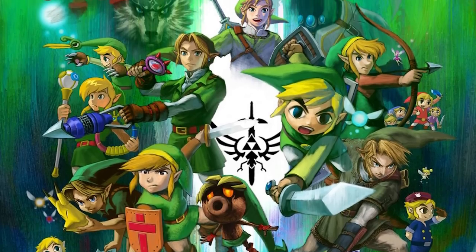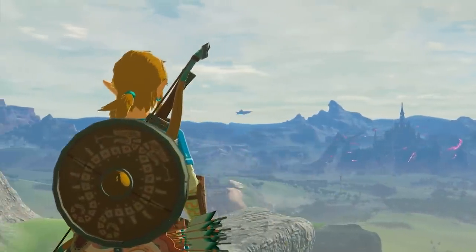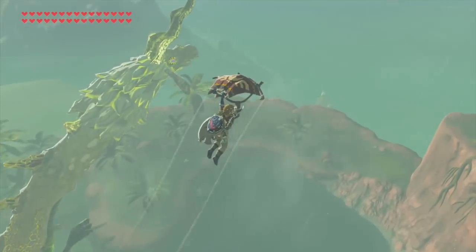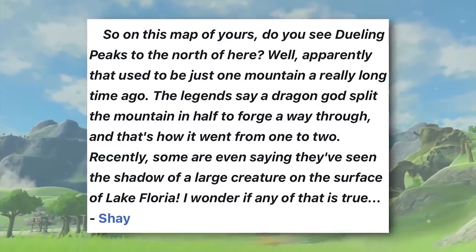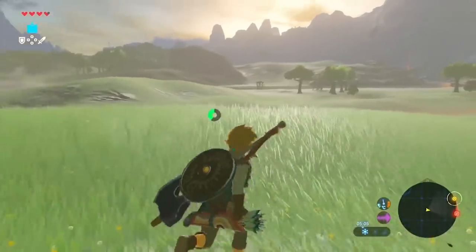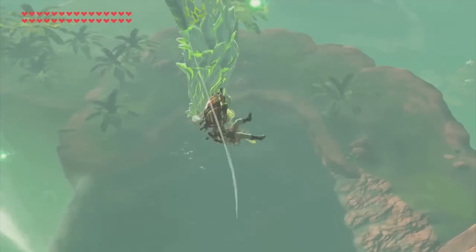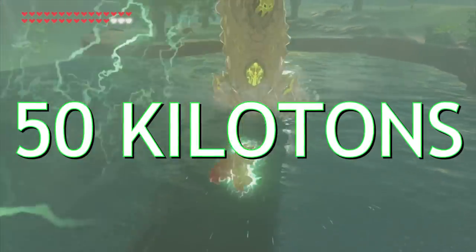Being the latest in line of some of gaming's greatest heroes, this version of Link boasts a litany of amazing feats of strength and power. For starters, working our way up, bystanders refer to the Dragon Farosh as having split the once single mountain into the two dueling peaks. Taking this at face value based on the peak's recorded in-game height of 437 meters, accounting for both its radius and density of rock, this feat would yield around 206 trillion joules — energy equal to that of nearly 50 kilotons of TNT.